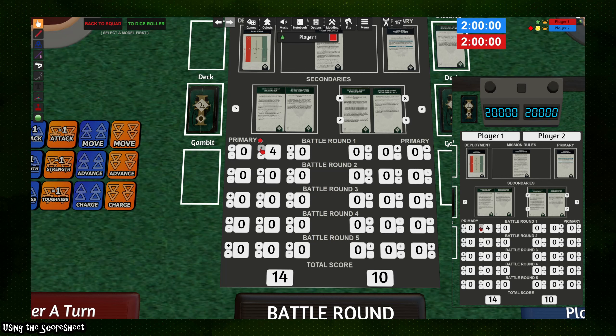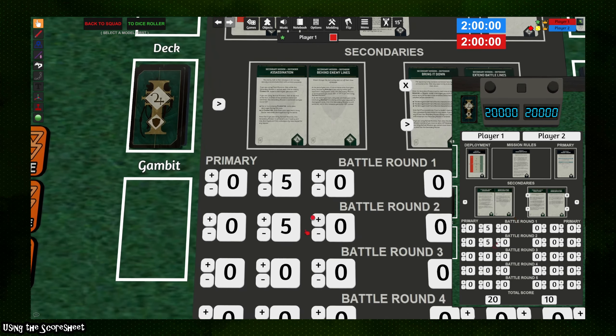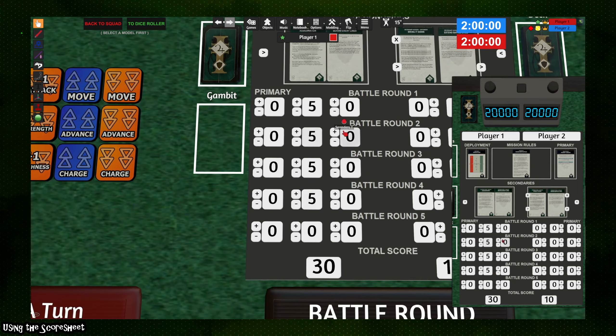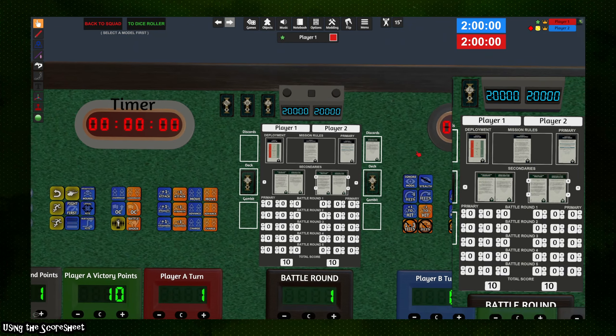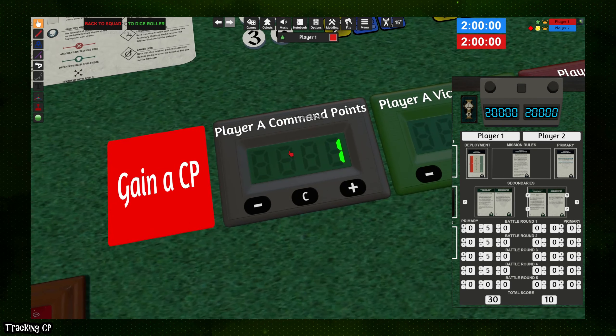Secondary scores are not capped by the system, so you have to keep track of caps yourself — for example, fixed secondaries can only score up to 20 each, so make sure you don't accidentally overscore. The total score is tabulated at the bottom. Ten points for being painted is already added in, since the digital models do technically have digital paint on them. Up at the top there's also a command point tracker that will automatically gain you command phase CP as player turns progress.